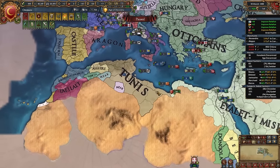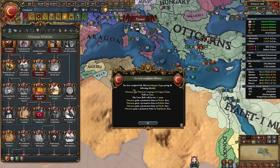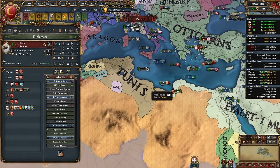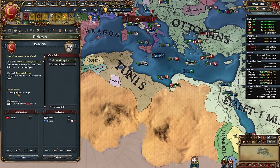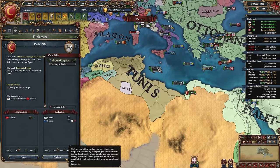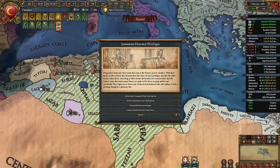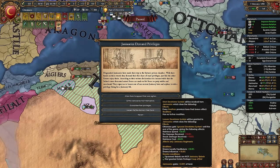Take the mission 'Subjugate Egypt' and gain the Ottoman Campaign of Conquest CB on Tunis as well. Declare on Tunis. Around this time you'll periodically get Janissary events — most options remove one of the privileges you granted them and replace it with something less favorable. Usually you'll want to choose the option where the Janissaries rise up (fight them), they lose loyalty, but keep your chosen privileges intact.